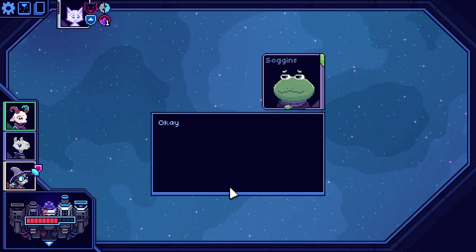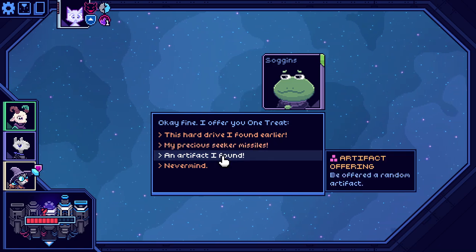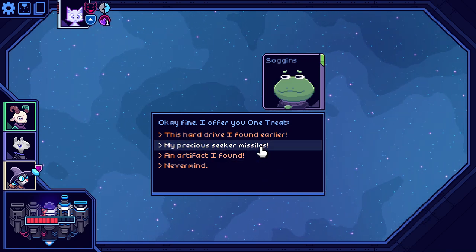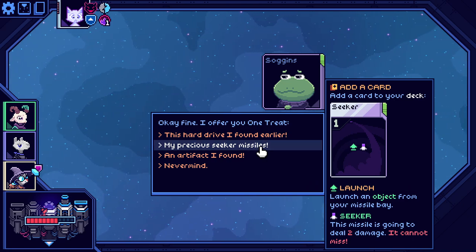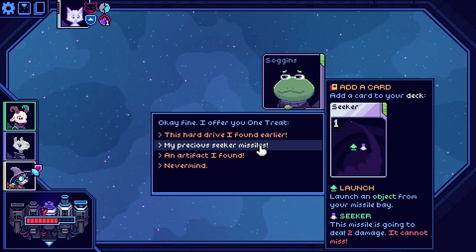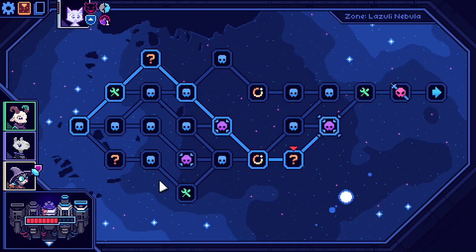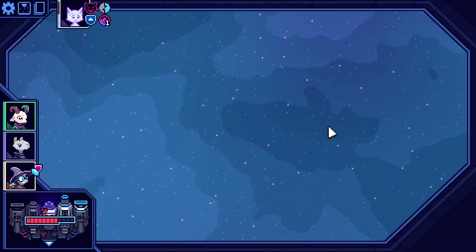Normally I would take the Random Artifact, however since we are playing with the Gemini, might as well grab the Secret Missiles. It's a Homing Missile that deals two damage. And since I have two Missile Bays, it's easier to get them out without interrupting anything.